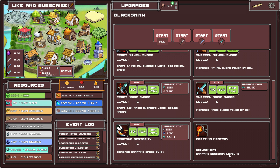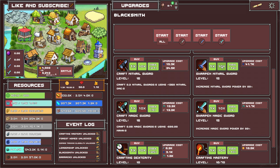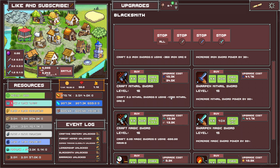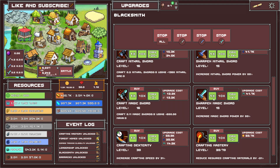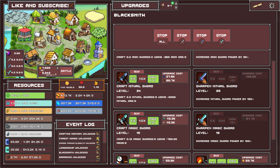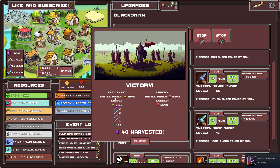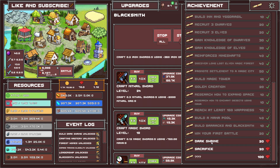Crafting set to 10 — bang, you do 10 everything. Start all — look at that. It seems to be magic or something. Reduce required crafting materials, increase crafting speed, increase magic sword power by whatever percent — magic sword per second, mutual sword power. Now I'm at 7,000 for this battle — and I win! I harvested 40 of whatever that is.